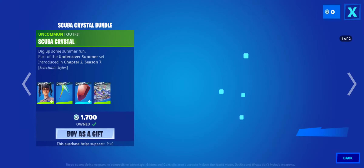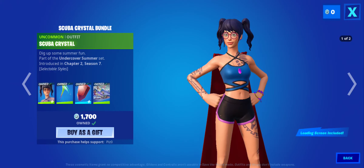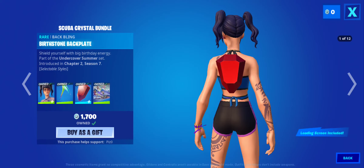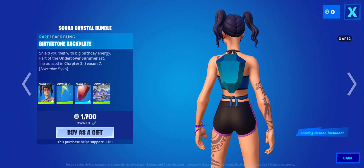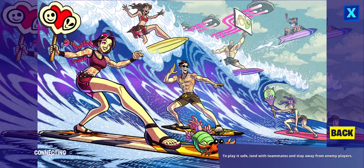Nothing special here. We got Scuba's Crystal — she does have glasses off and glasses on styles. Then we have the Rainbow Carver pickaxe, which I like a lot. We have the Birthstone back bling — you can put the color of your birthstone, which is pretty cool. Then we have the Cosmic Summer Screen, not bad, I like it.